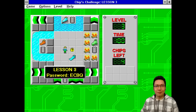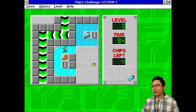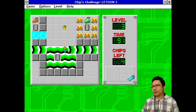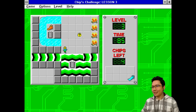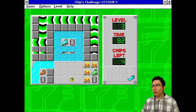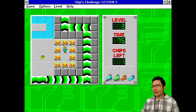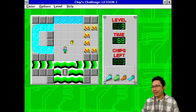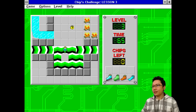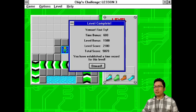We've got special shoes in this game. Lesson three, password ECBQ. So we have special shoes — these are ice shoes? I got the water shoes. Those are the ice shoes, which allows me to control. These are the fire shoes. And these are the sticky shoes — suction boots for forest floors, fire boots for fire, flippers for water, skates for ice. And we can grab that, but we can't go that way. I'm gonna walk the wrong way just because of defiance. Did it!